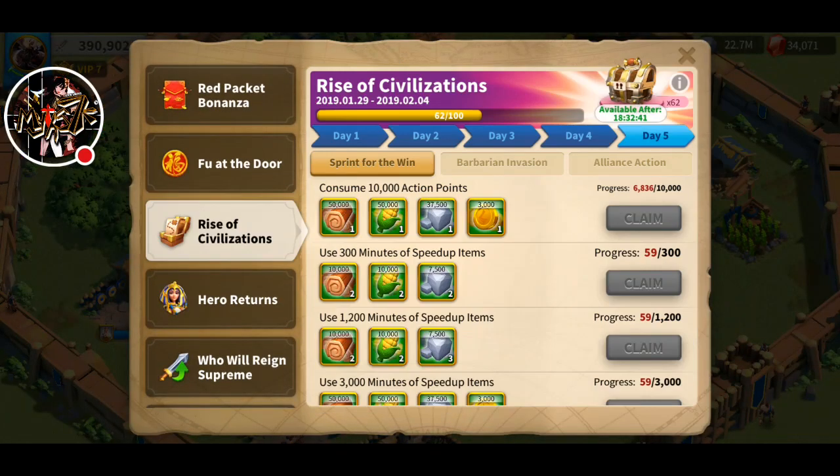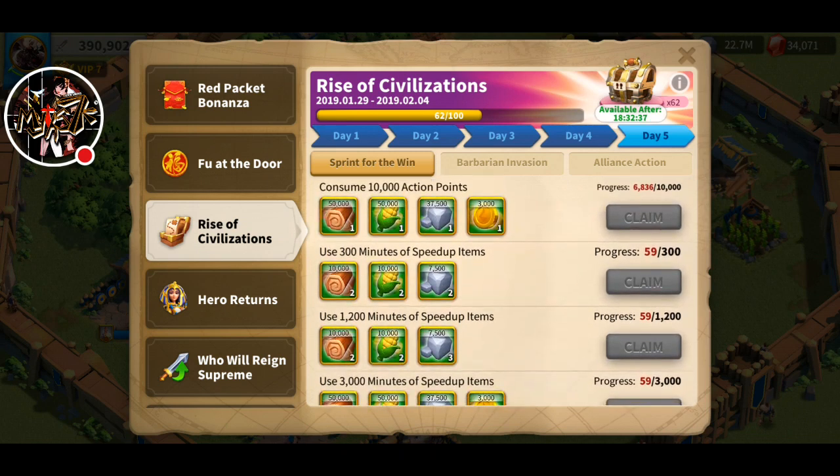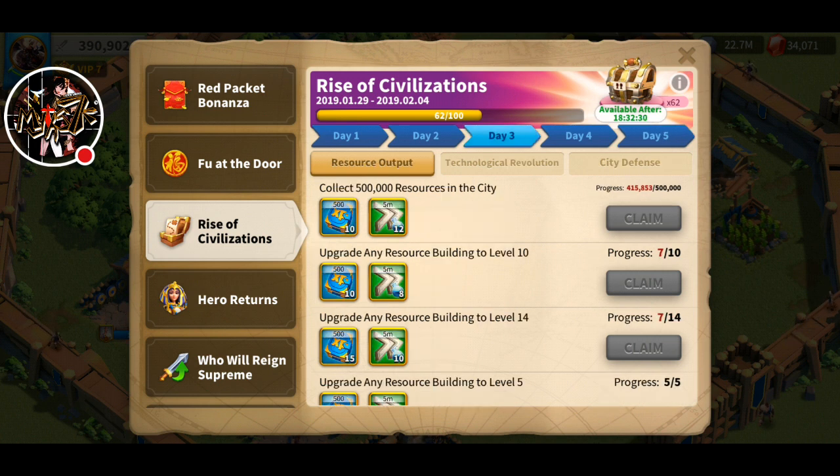With Rise of Civilization events, you get to claim the rewards, and the progress will carry over into the final kingdom that you're going to teleport to. So say if you've done 62 out of 100 here and then teleport to the final kingdom — it won't reset. It will still be 62 out of 100, so keep that in mind.